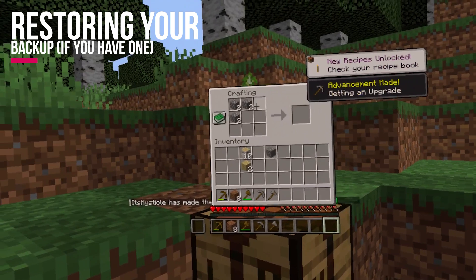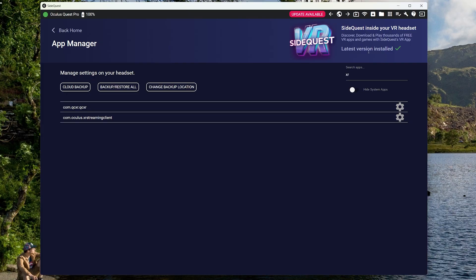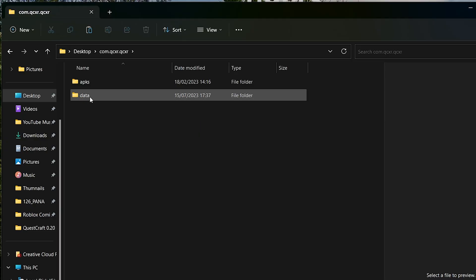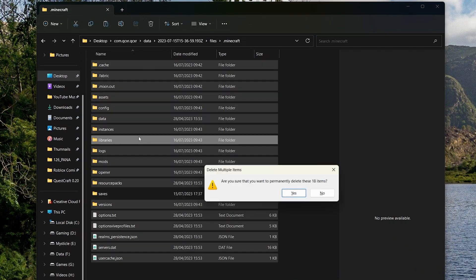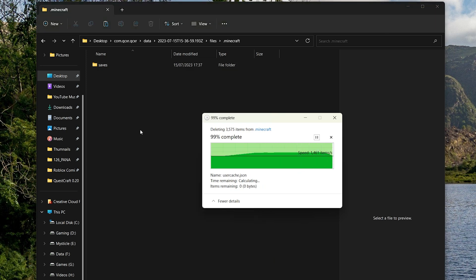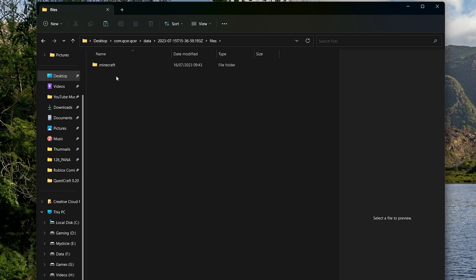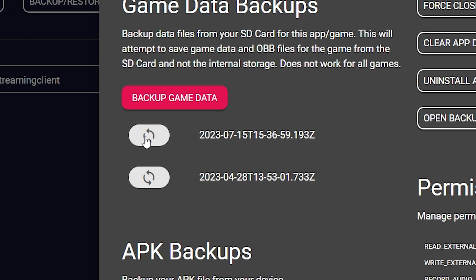Now that QuestCraft is successfully installed, you can restore the backup you made earlier back into the game files. You will need to find the save files that SideQuest backed up and delete everything that isn't the save files, as you don't want to restore the rest of the game in case those files have been updated or have bug fixes. To find your saves, click right here — mine are saved on the desktop. Open that folder, go into data, find the latest backup, then go into files, then .minecraft, and delete everything that isn't the saves folder. You will also want to go one level higher and delete everything that isn't the .minecraft folder. You now have an empty backup with nothing but the save files, and you can proceed to restoring the backup.